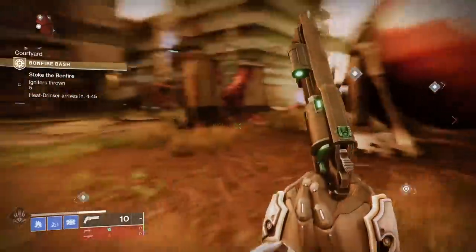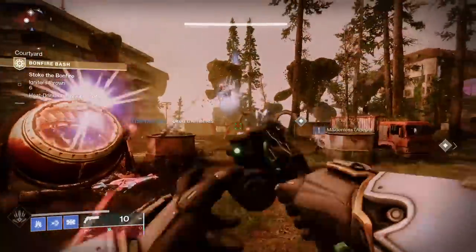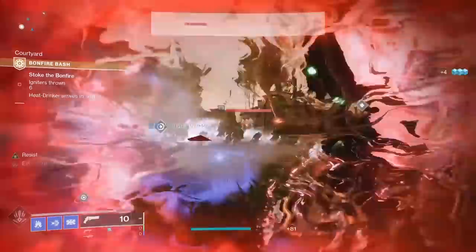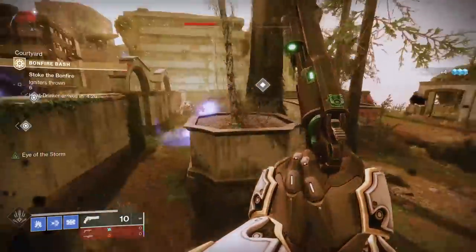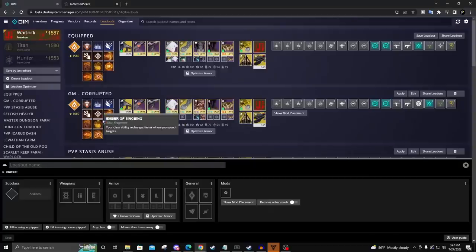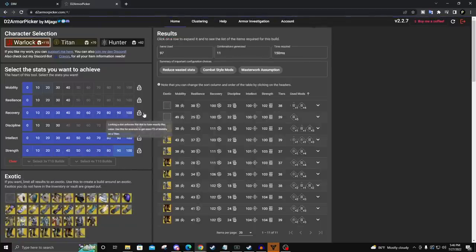When deciding which stat to intentionally bump, about 80% of the time I go for either Intellect or Recovery depending on the build. The reason is that armor mods for Recovery and Intellect are expensive — costing 4 or 5 energy — whereas Resilience, Mobility, Discipline, and Strength mods only cost 3. For planning your triple 100 loadout without a calculator, I recommend Destiny Item Manager and d2armorpicker.com. D2 Armor Picker has all your armor, crunches the numbers for you, and shows what builds are achievable with your current pieces.